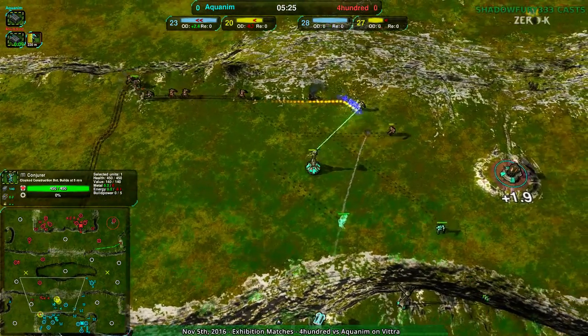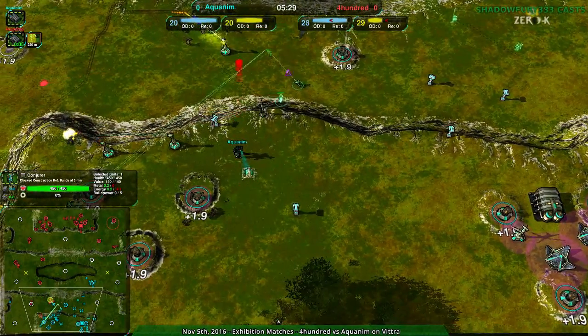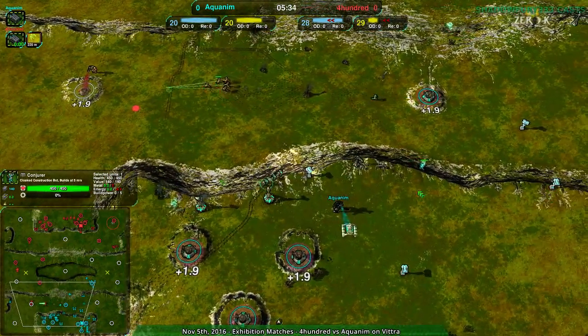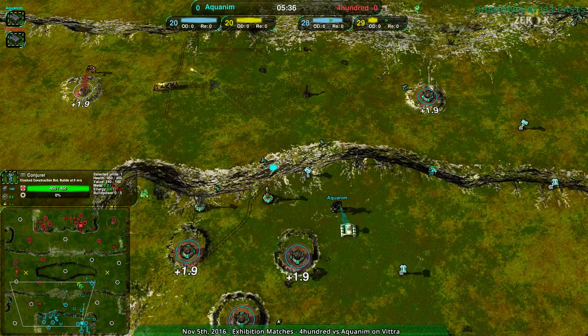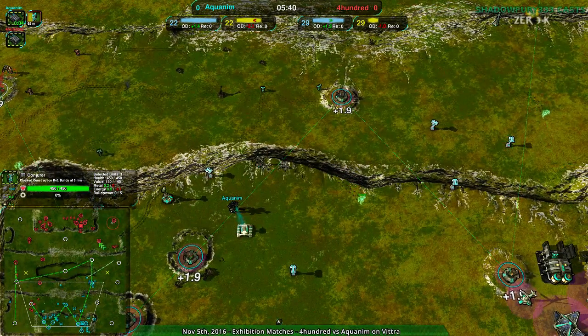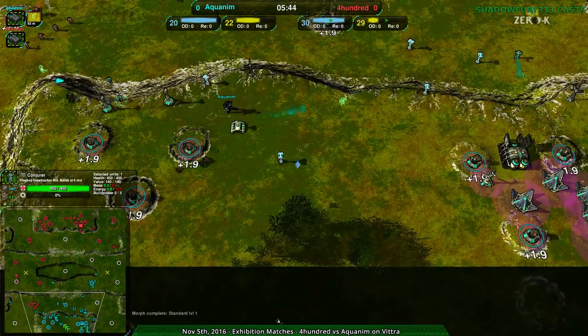Both players now accessing their metal. Aquanim getting caretakers up — that's more in a reclaim position, or a second factory position. So Aquanim is probably going to go for an air switch at this point. It would kind of make sense for phoenixes. With Aquanim's economy though, I don't see an air switch really working out.